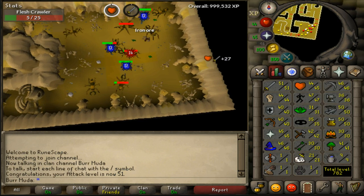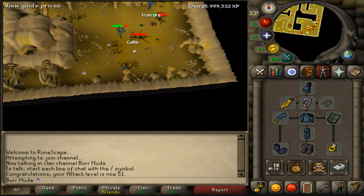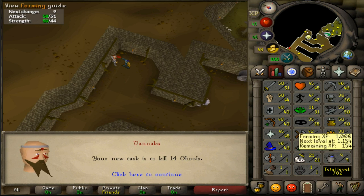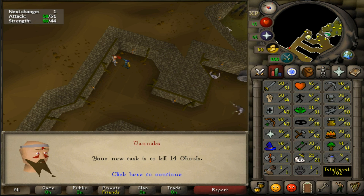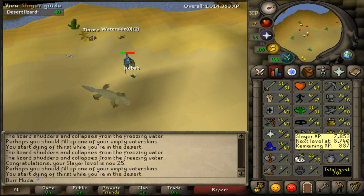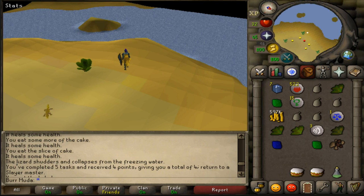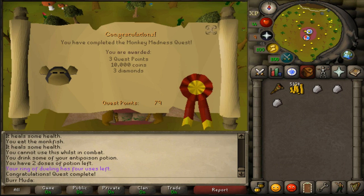Just hit 51 attack. Let's see how much money we made off this load — from 48 to 51, we made 133k. Decided I want to do a little bit of slayer — I want to get 25 so I can kill the cockatrices for medium clue scrolls, and in the process get closer to 60 attack so I can do Monkey Madness. Just got 25 slayer — now we can kill the cockatrices for medium clue scrolls, almost 52 attack. We just finished that task, it was our fifth in a row, got us four points, 52 attack, and 26 slayer. We finally beat Monkey Madness — it took way longer than it should've, probably like an hour and a half. Got it beat — three quest points, 10k coins, three diamonds.